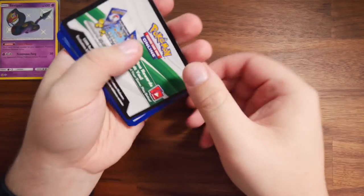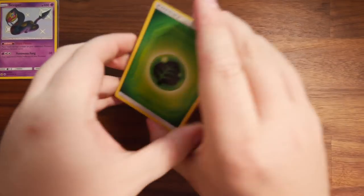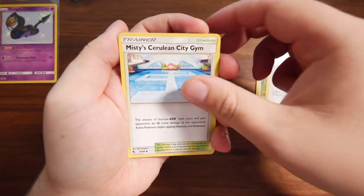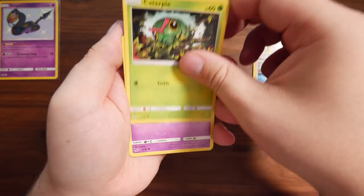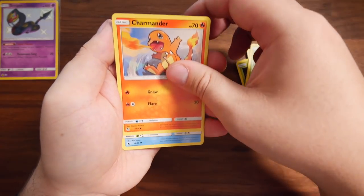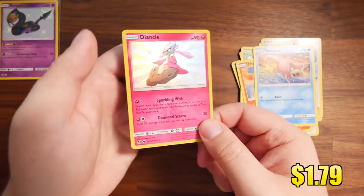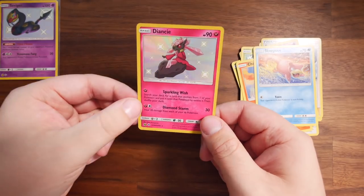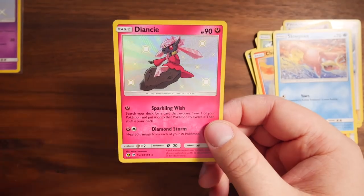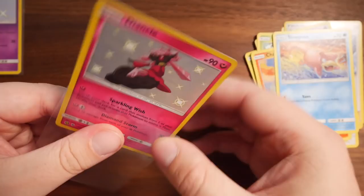Another Mew pack. We have Leaf Energy, Farfetch'd, Brock's Grit, Misty's Gym, Caterpie, Ekans, Paras, Charmander, Slowpoke. And then — let's go — Shiny Diancie! At the back we have a Snorlax. I don't think I've pulled this card on this channel before. I think this is a brand new pull. Shiny Diancie, get into my collection!